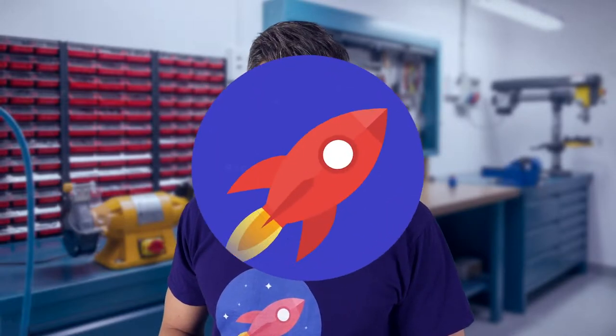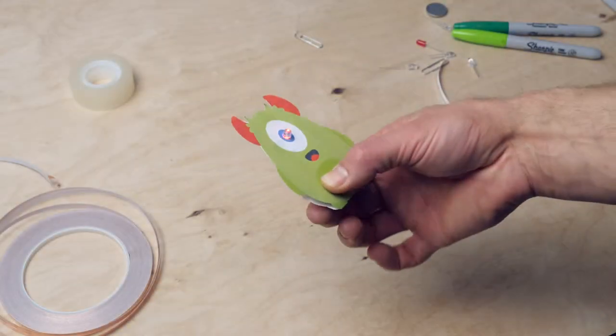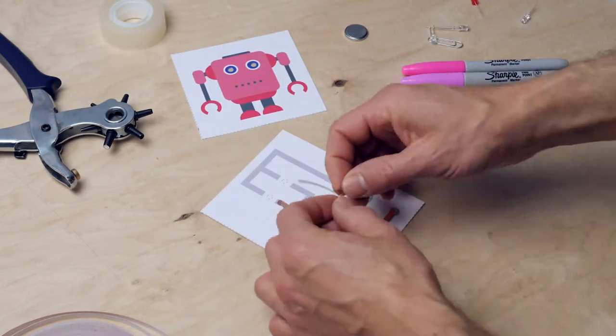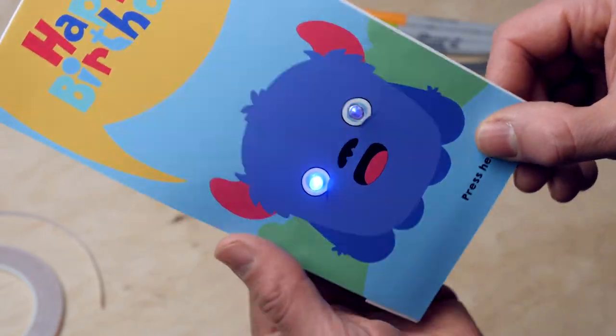In this mission you will discover everything about electrical circuits and you will make luminous monsters, robots, and a greeting card. You will discover a number of basic principles of electricity and learn how to make a serial and a parallel circuit yourself. Besides a monster or card, you can of course make many other fun things with it.